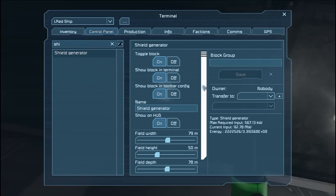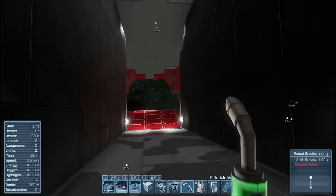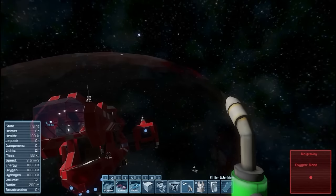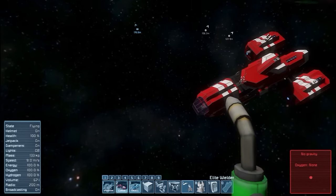You control it and create its shape with the field here, which is kind of like a gravity generator. You don't really see it until you get out, and I like it — it gives a physical effect — but there are some problems with it.